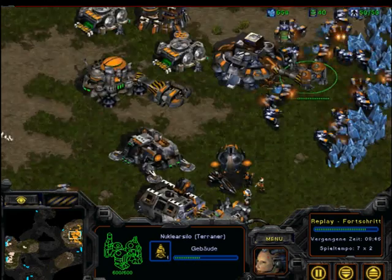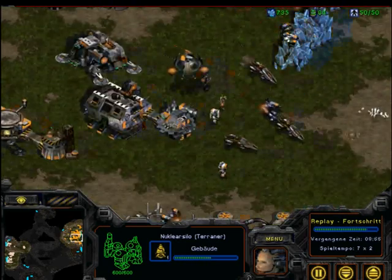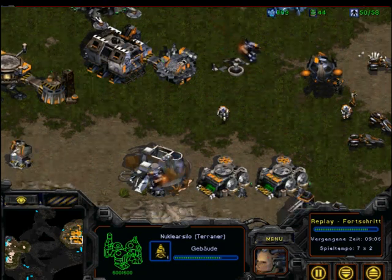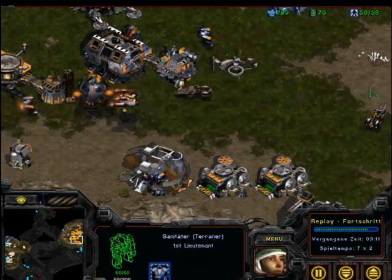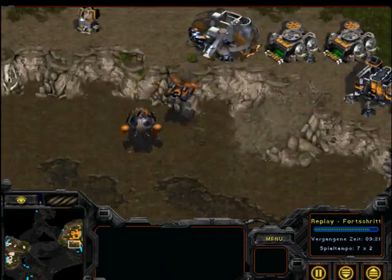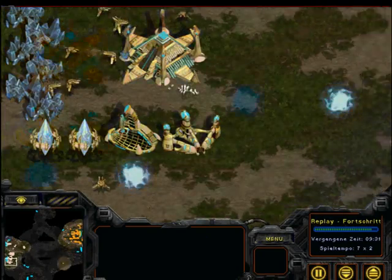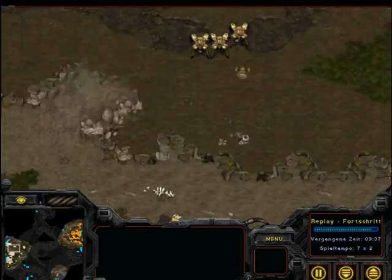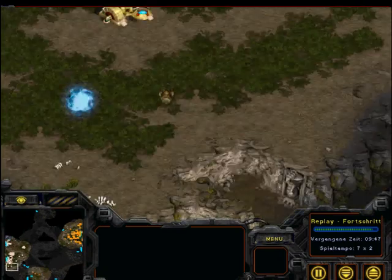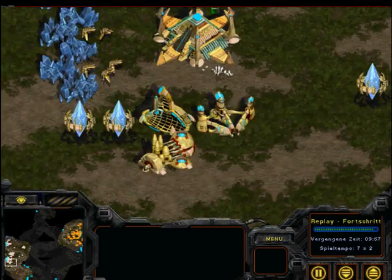Just doing Vultures now because I need the gas for all the upgrades and the ghost. You also need the blinding upgrade of the medic, because of course the enemy will have some observers — there's one — and he will be building more. You need to blind them, otherwise the Protoss can kill your ghost.